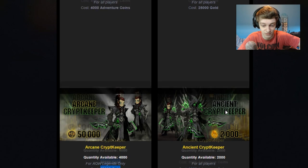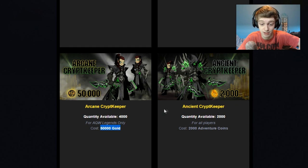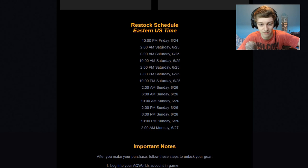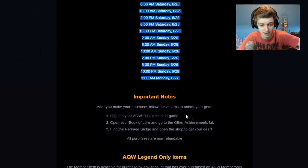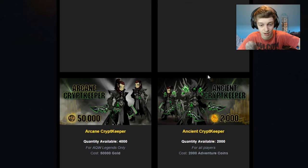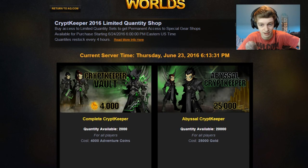Friday is when this will first initial stock in the afternoon at 6 p.m. Eastern. I think that is 4 p.m. on the West Coast. They're going to restock every 4 hours, as you can see. Here's all the times on the website, and once you buy it, it'll be in your lore badge. Make sure you sign in before they stock, so you're already signed in on Friday.